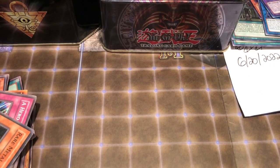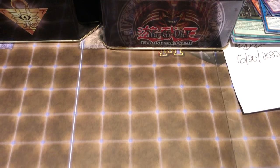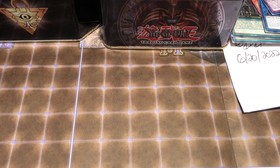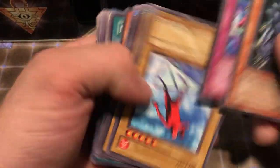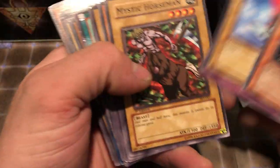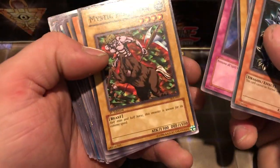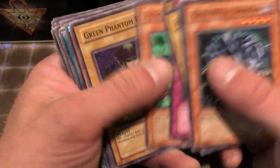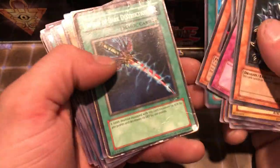It'd be nice if some of these cards weren't banged up, but you know, what are you going to get — this is from a storage unit. A lot of these cards are just going to end up being sold or something, I don't know — give them to someone for free, charity, anyone want charity? Exhausting Spell, Mystic Horseman — a little beat up. Drill Bug, Skull Knight Number Two, Monster Reborn. Hoping to find like a real, real good gem in here.